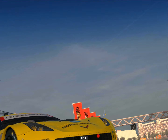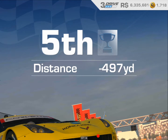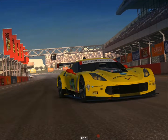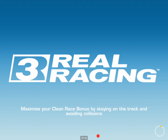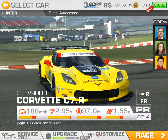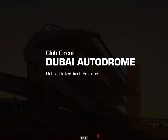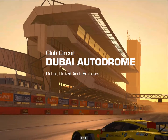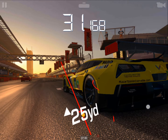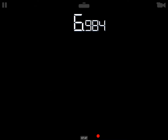Damn it, it would help if I could see in chase view how far I am. It takes Fire Monkey so long to address this issue. 459 minus 30 is 429. I guess we just have to switch to a different view so I can see my distance.